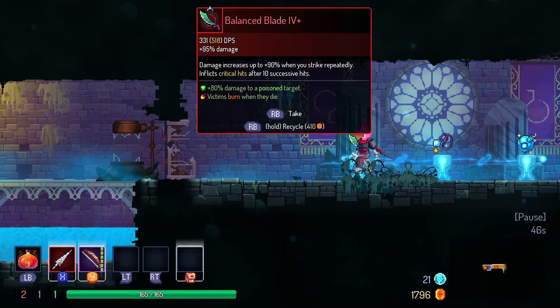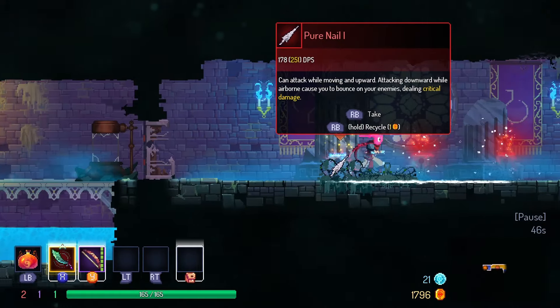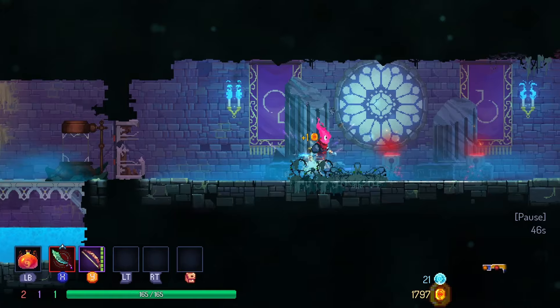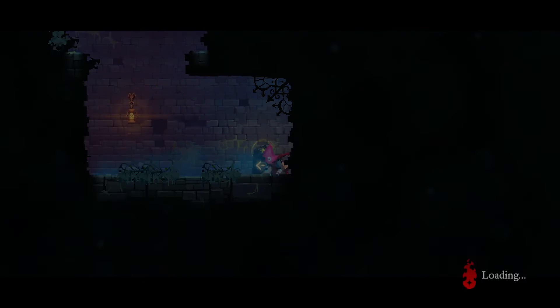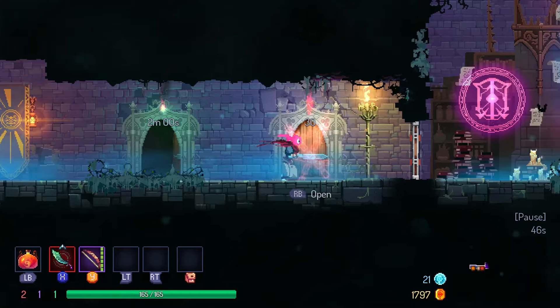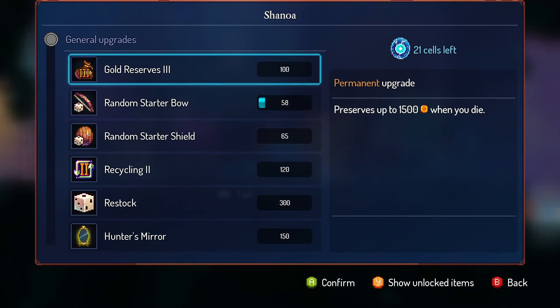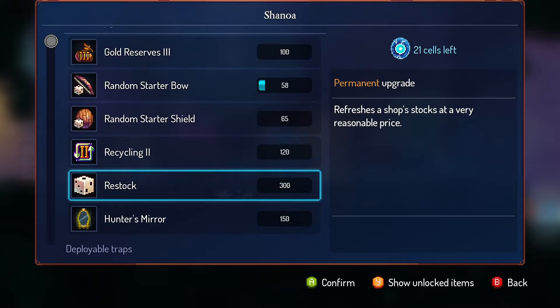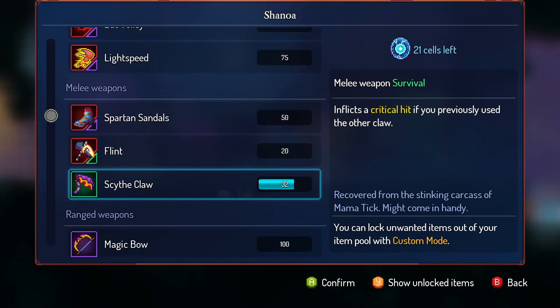Victims burn when they die, plus 80% damage to a poisoned target. I just wish this thing did poison in and of itself. This does sound pretty good, though. Let's do this — we're going to melt this down. And upgrading items to better levels of quality — that stuff's just on my mind a little bit more now. Speaking of upgrades, I'm going to go for this run.